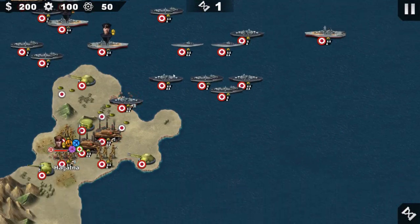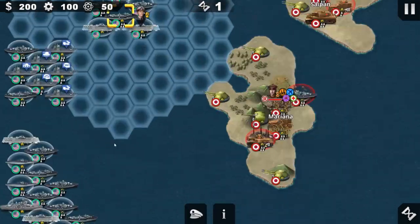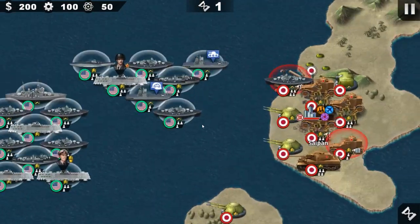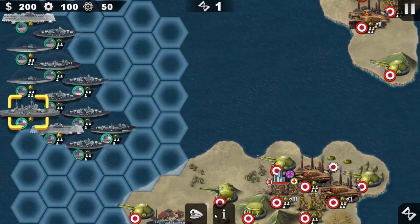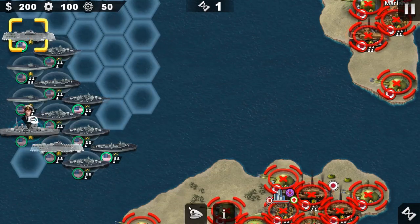So pretty much we have full control of the ships we have. This part — we have four fleet beings. We do have generals, and we do have super battleships right here. I think we should go with Mountbatten. Mountbatten is also good.